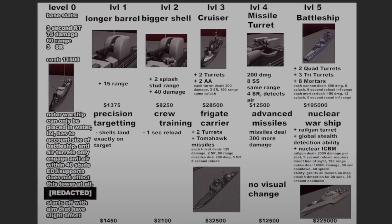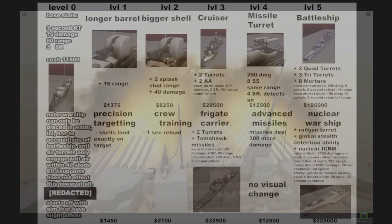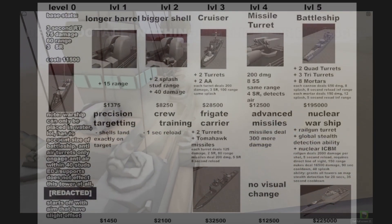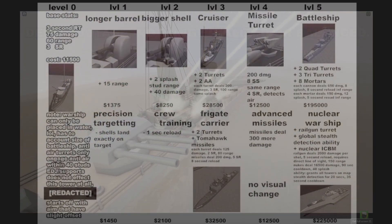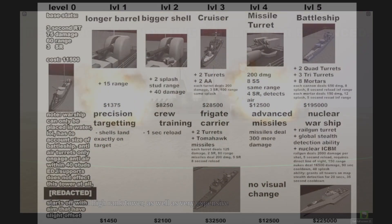Now for the bottom path. The first upgrade is 'Precision Targeting,' where shells land exactly on the target — meaning at base level there is some offset for where the artillery lands. This costs $1,450. The second upgrade is 'Crew Training,' which decreases reload time by 1 second and costs $2,100. Faster fire rate on the Warship should be pretty OP.